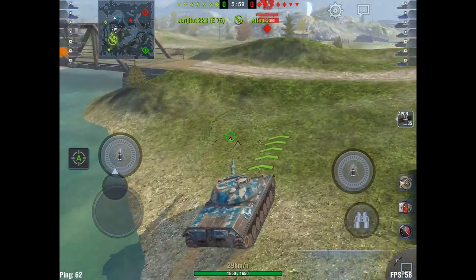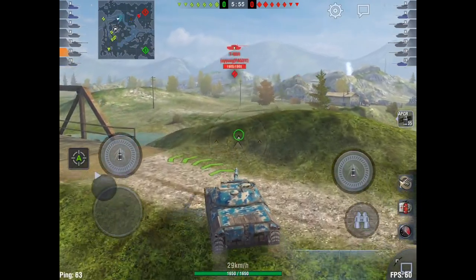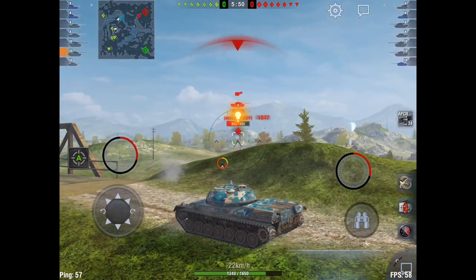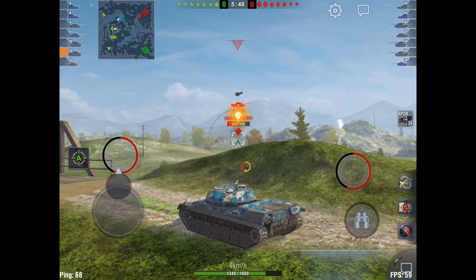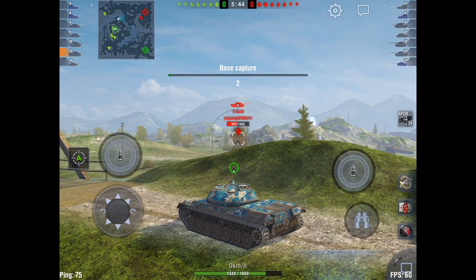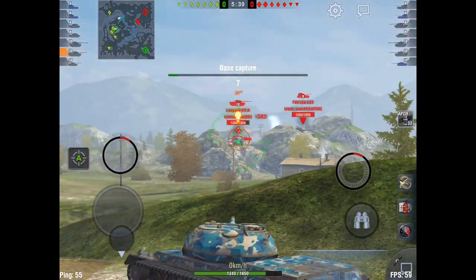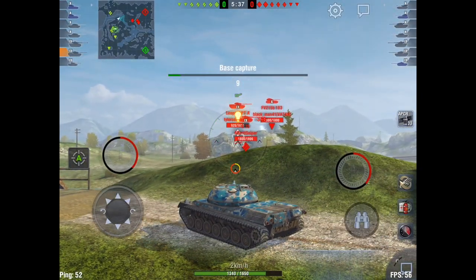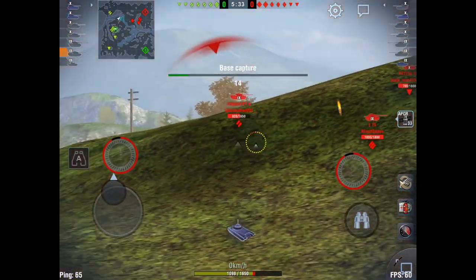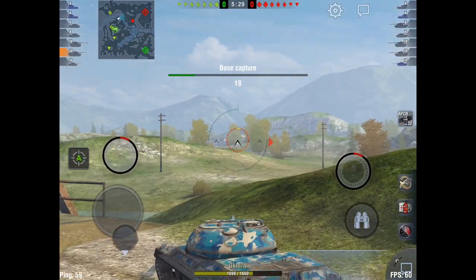We pushed around the entire side of the map, no one's home. When I scout these guys, they're in the dumbest position. T62A — God knows what he's doing. I barely missed that shot and the Death Star gives him a face injury, takes out his gun. It turns out they're actually all sniping. Don't do that — it's a stupid plan. Hopefully if you watch this video, you'll see why staying in the cap and just sniping is a bad idea.